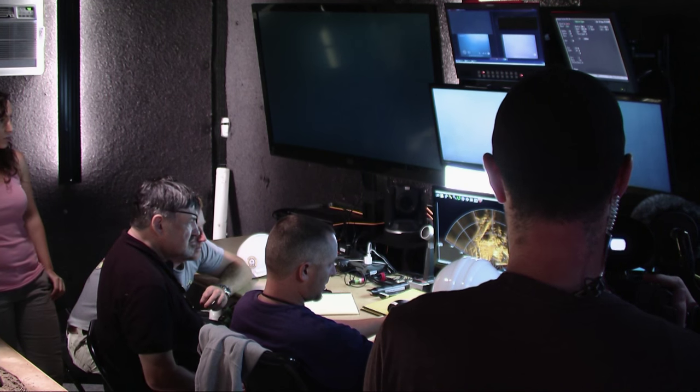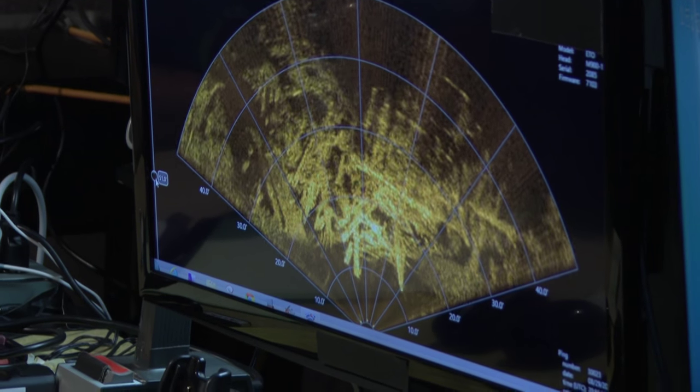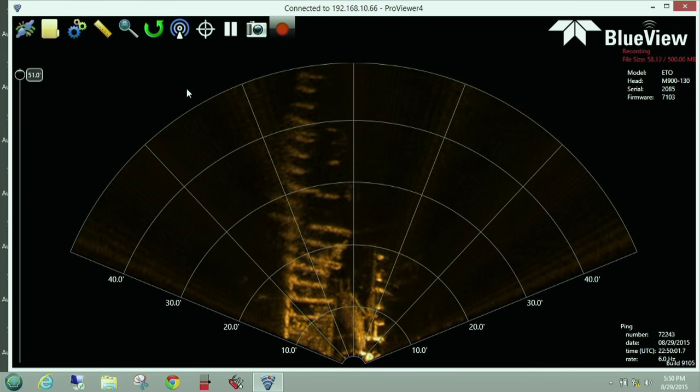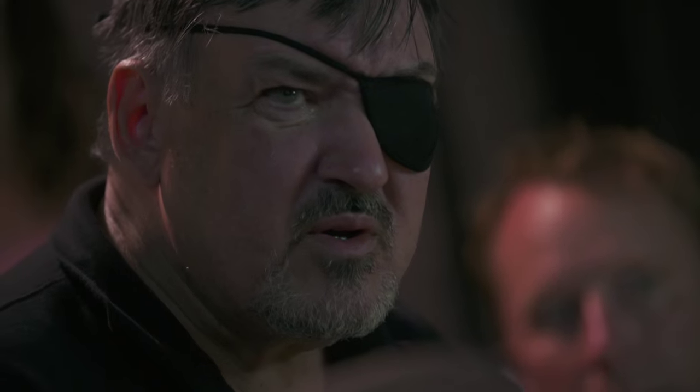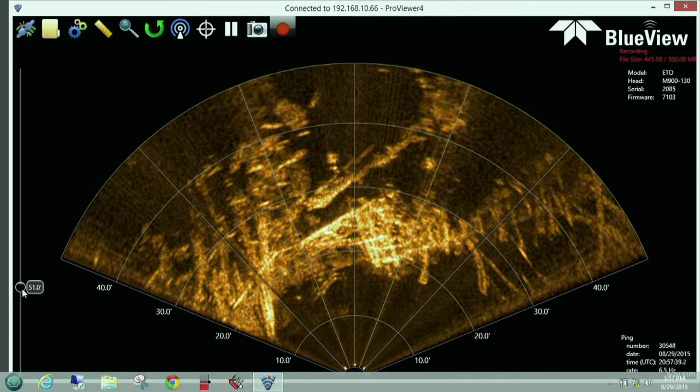That's way more smashed up than the model. The sonar gives us a much broader picture of the wreck than we can get with the camera or with the eye. And the wreck seems to be in a much more accelerated state of deterioration than Martin has even accepted yet. The wreck's been down there over 100 years — it doesn't even look like a ship anymore.